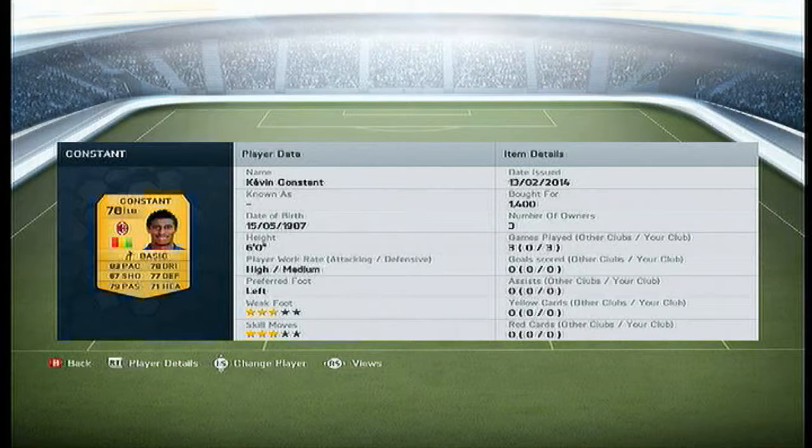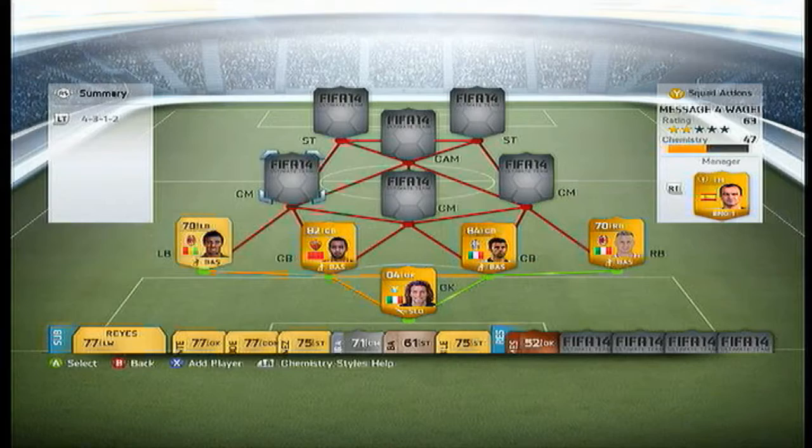Left back, we have got Kevin Constant. What a player this guy is. He's very strong. Played 3 games for him, as you can see. Got him for 1.4k, do pick him up. He is very, very decent on the ball. 6 foot as well, good strength, 3 star skill moves.